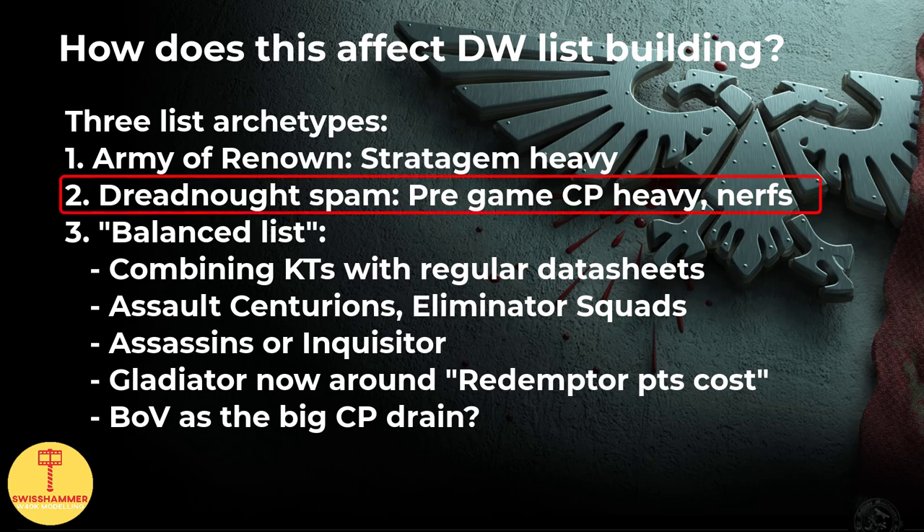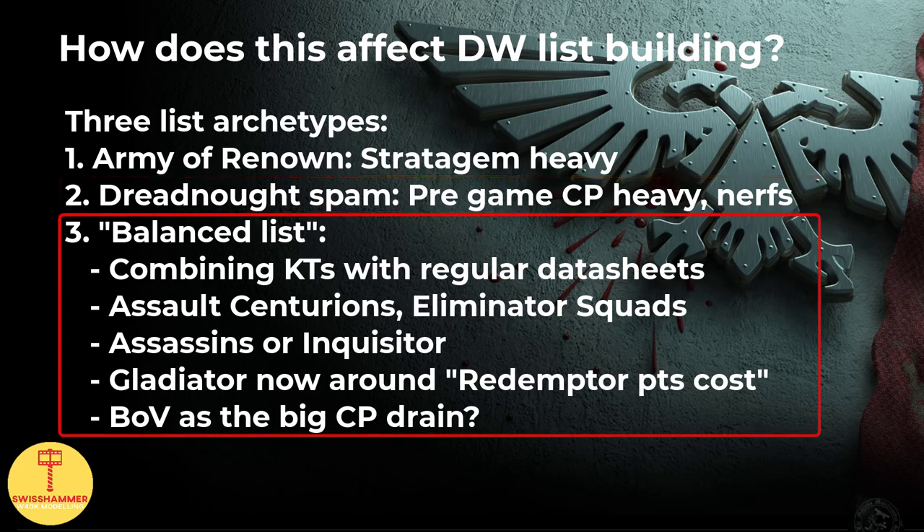As far as Dreadnought lists go, I personally think that they have aged badly for several reasons. Martial Legacy tags and points increases have basically put Relic Contemptors back on the shelf, and while Redemptors are still a decent pick even after the points hike from the first Chapter Approved, the question remains what should we replace the Relic Contemptors with. Such lists also made heavy use of Traits and Relics, and the new mission format and secondaries are better aimed at Troops — aka Kill Teams — instead of Walk-In Coffins.